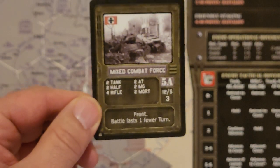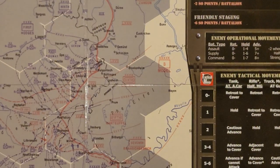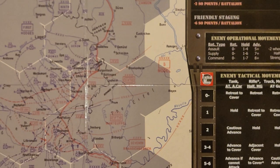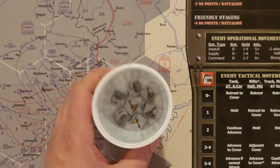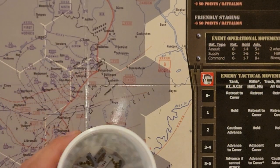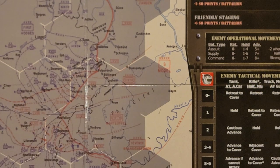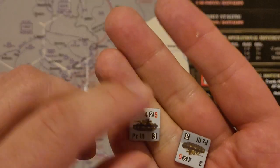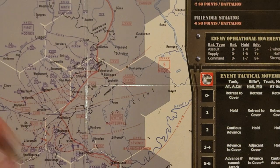I actually pulled most of the units already — they're up here in the corner. I need to pull my tanks. As I mentioned earlier, in Tiger Leader you just have generic tanks, but here in Sherman Leader you draw them from a cup. So we get our mix: five Panzer IIIs, four Panzer IVs, one Tiger, and two Stugs. We reach in and pull two tanks. They're both Panzer IIIs. So two Panzer IIIs is what we'll be facing in this battle — and I am glad it wasn't a Tiger.